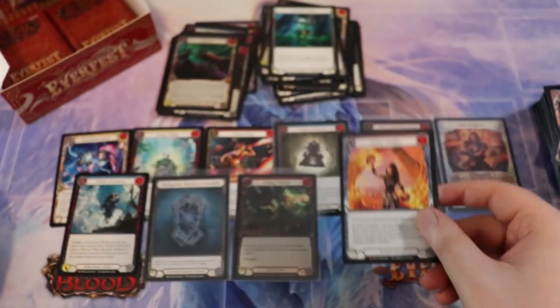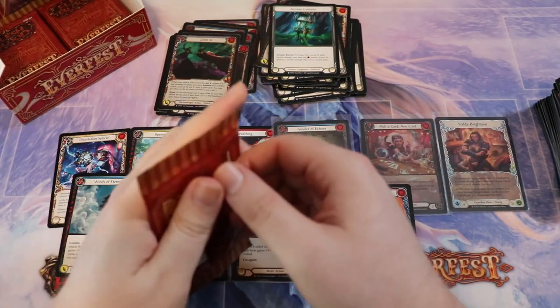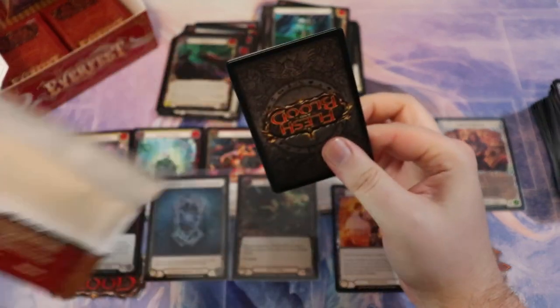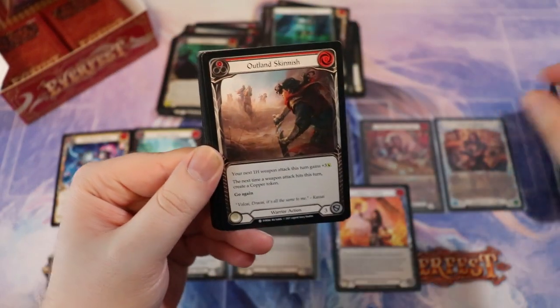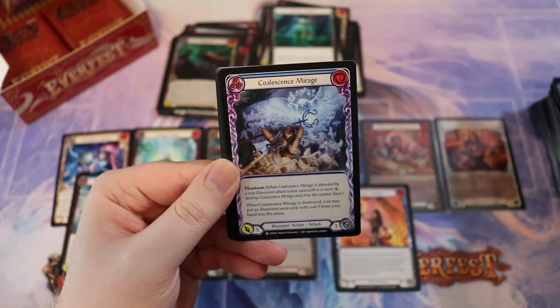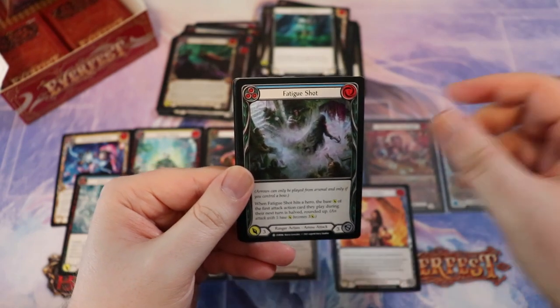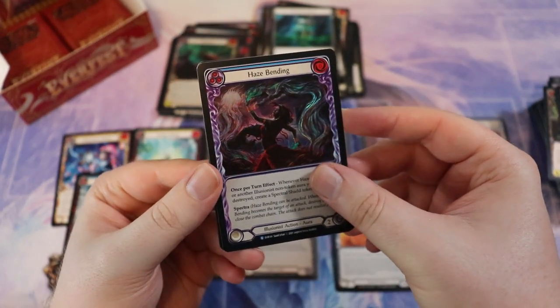We could pull an Arcane Lantern — that's pretty hard to pull. And Aether Wildfire! This is a great pack; I don't think I've pulled one of these yet. That Arcane Lantern is really hard to pull — this is my seventh box and I've pulled one before, so that's my second one in seven boxes. Not easy, not peasy, not lemon squeezy. Gorgeous Haze Binding.